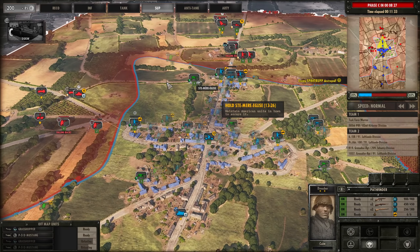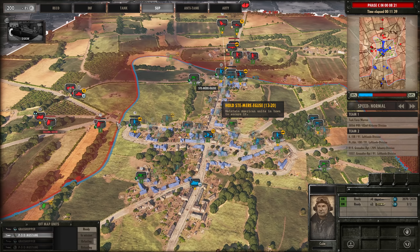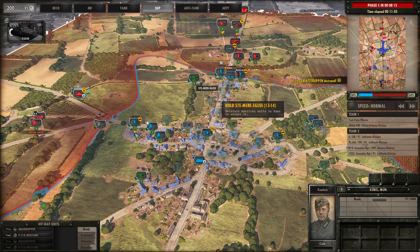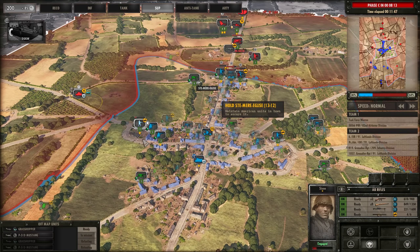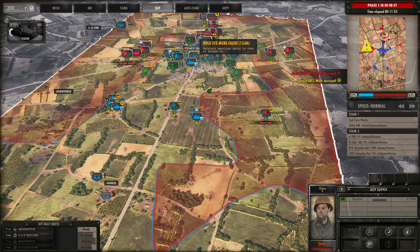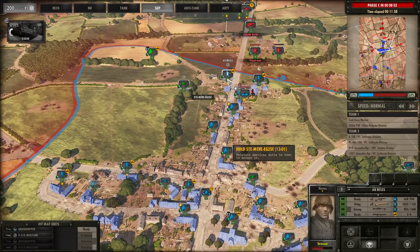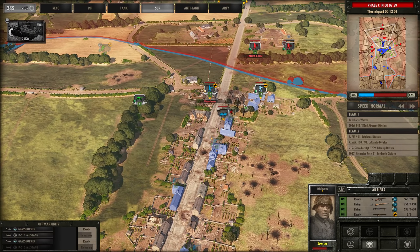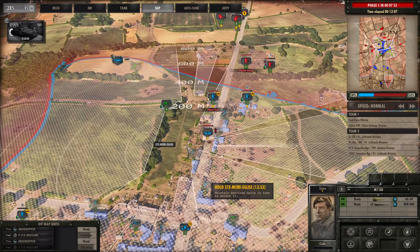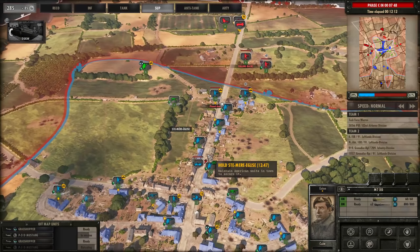We're going to have to wait until phase C for the ducks. Let's bomb this Kubel munition and maybe we can make that blow up behind the Panzer 35. The 50 cal died — I'm going to have to be very careful with how I engage this because the IG is doing a lot of damage. I guess I could just bring up the M7 DD at the top here.